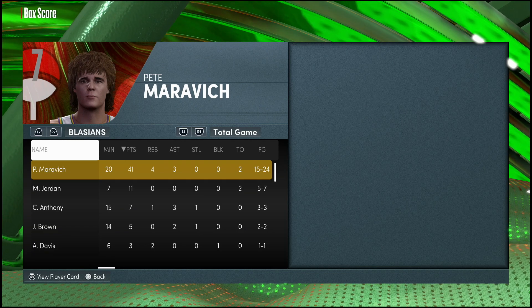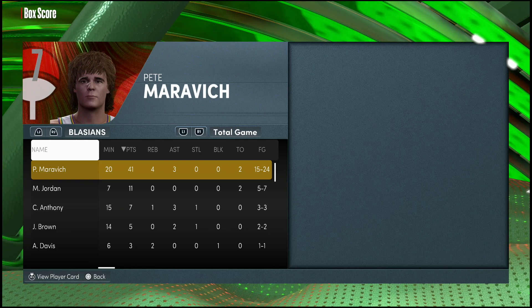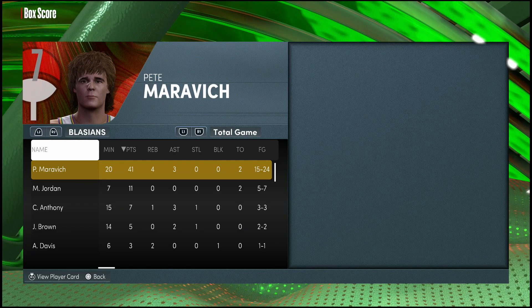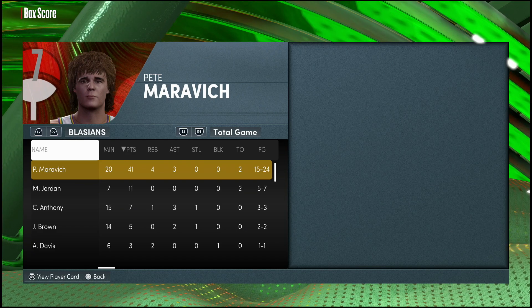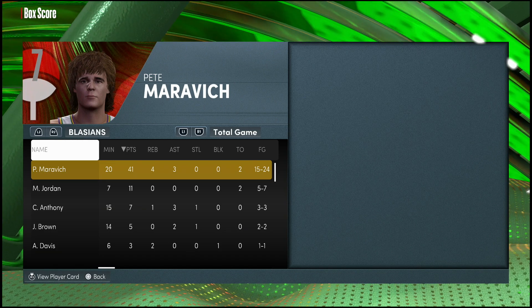Pistol Pete is great, but there's nothing that specifically stands out that says this is a card I need on my team. Getting a pink diamond Curry and pink diamond Pistol Pete in one weekend leads me to believe better cards are coming that can actually play defense. I think I actually like Steph Curry just a bit more than Pistol Pete — Steph feels like he moves a little bit better. That 89 speed you really feel on that card. Pistol Pete is a great offensive card on the pick-and-roll, but the defense was just a weak spot.